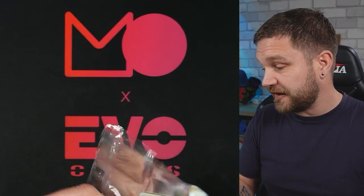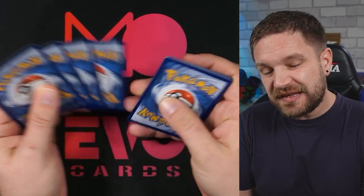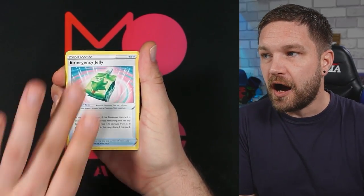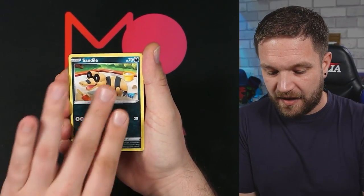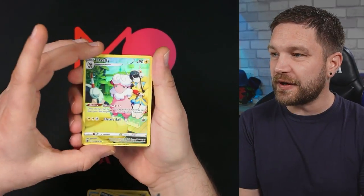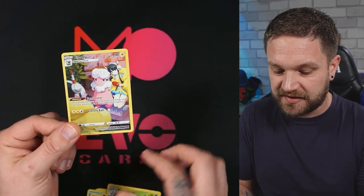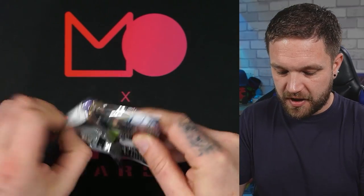I've seen a lot of people pulling the alt art Lugia already but not many getting the Rayquaza V-MAX from the trainer gallery — that's the one I'd love today. Look at that Fennekin artwork — gorgeous! And we got trainer gallery straight off the bat, followed by an Amoonguss. We'll take that Flaaffy. On to pack number two.